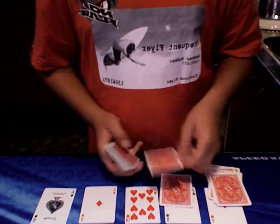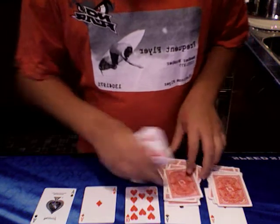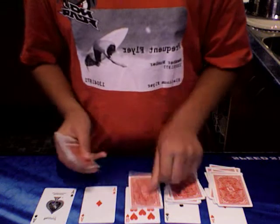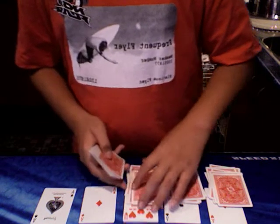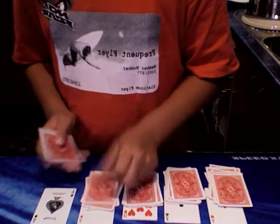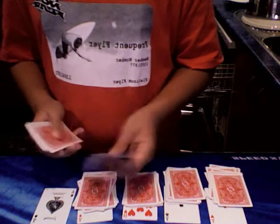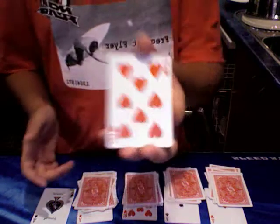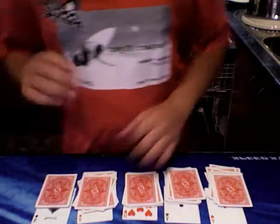And the next one you do ten as well: two, three, four, five, six, seven, eight, nine, ten. Like that. And then on the next one you put just nine: one through nine. And the next one you put ten: one through ten. And that'll leave you with eight remaining cards. So you put that on top of the last pile.